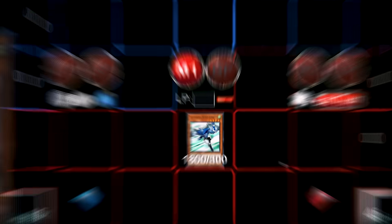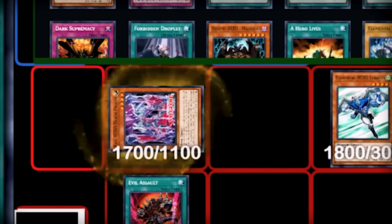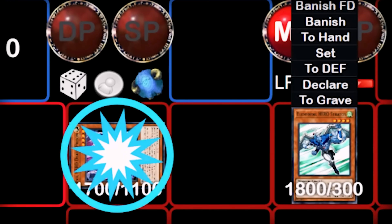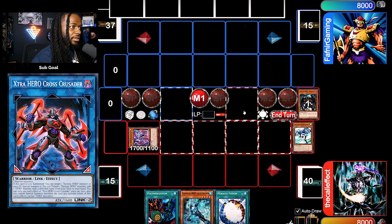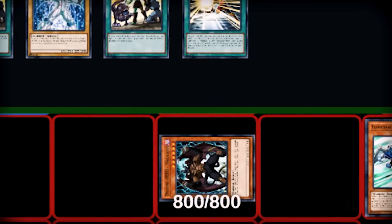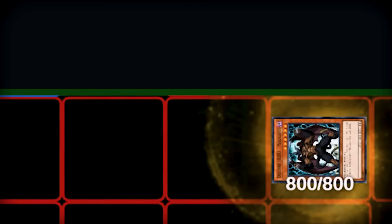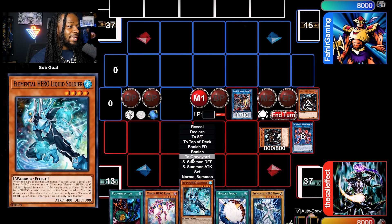All right, this is the last game and we're going against meta. Let's see what heroes can do with the new support. I'm going to start off by normal summoning Stratos and using its effect — we do have full combo if this goes through. I'll add A-Dusted Gold, then Gold sends to the graveyard and I add Evil Assault. That's the new card — we use it, discard Vion, summon out Death Prison, then use Death Prison's effect to send Malicious. Banish, and now these two will link summon into Cross Crusader. Cross Crusader brings back Malicious.